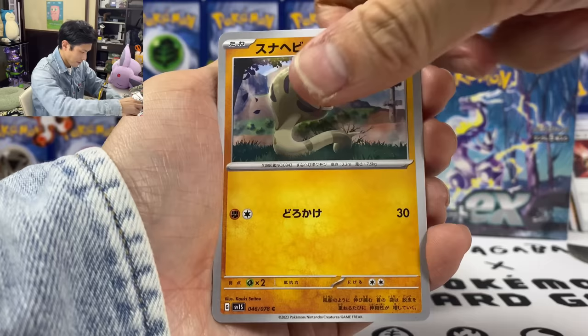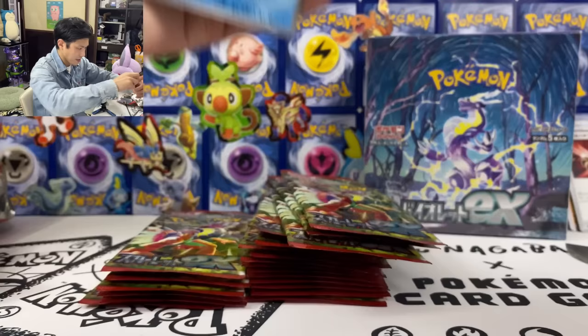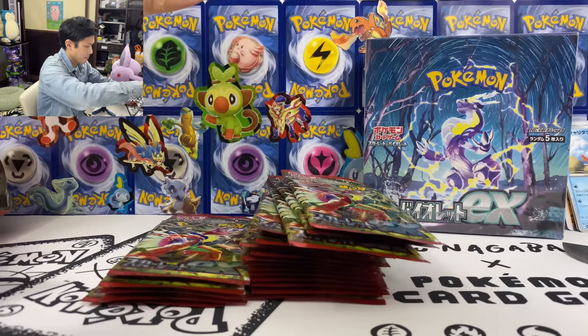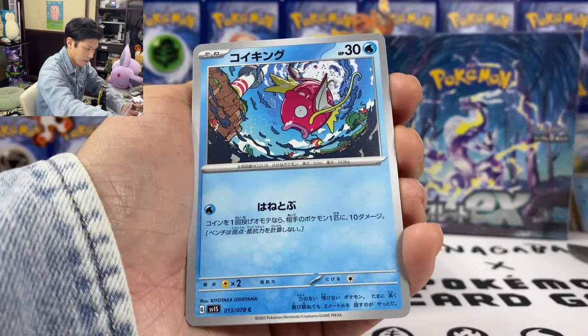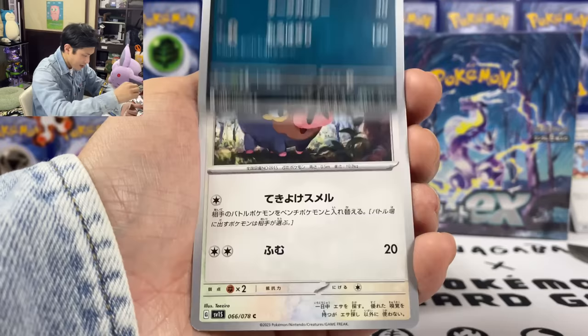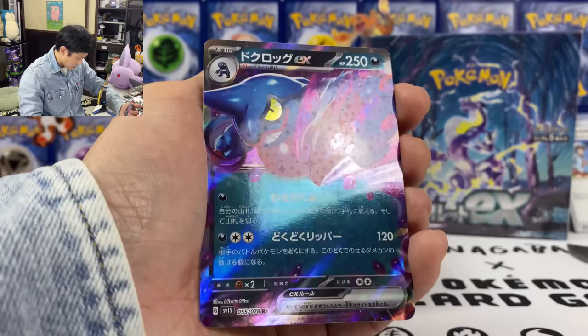We got Smoliv, Tatsugiri — let's keep Tatsugiri at the back as well. Okay, we got the Team Star — your opponent's active Pokemon, you can choose one energy and put it on top of their deck. So discard the energy. The Chonk. And we got Croagunk, 120 damage, and then Poison.